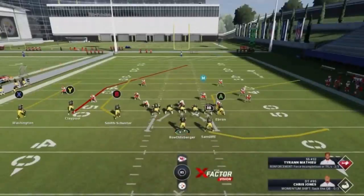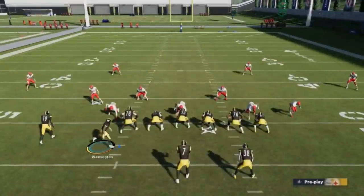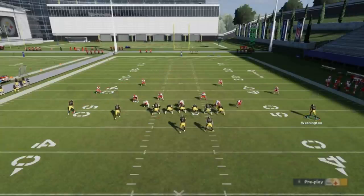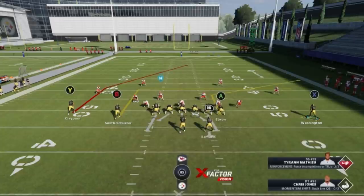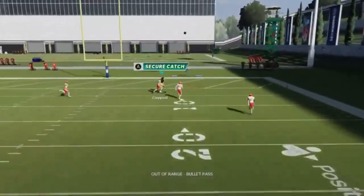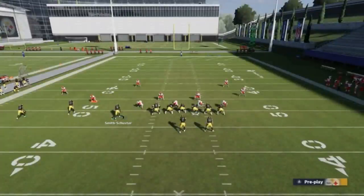Now the real challenge: cover 4. Cover 4 drop show 2 and cover 4 out of dollar — a lot of people struggle against it. For cover 4, motion across the X route and put him on a smoke. Block the running back for extra time. The last part is putting the B route on an in route and smart routing him — that's all you have to do. You can also put the A route on a smart route. This guy just splits the defense and you get right over the top for another touchdown. It also works against cover 4 quarters, cover 4 match, and cover 4 palms — motion across the B route and put him on a comeback, basically turning those four quarters into man coverages.